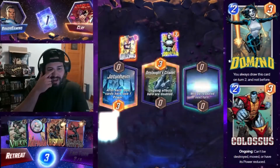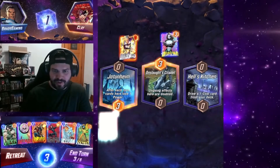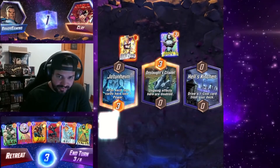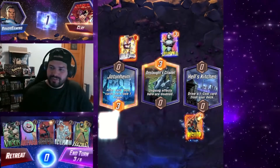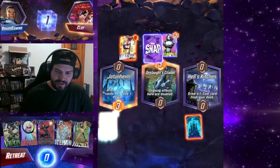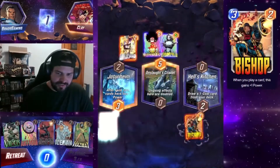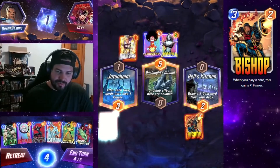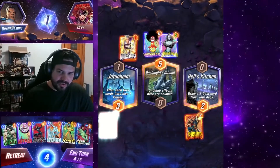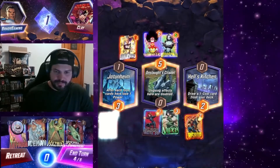We see Onslaught Citadel comes down for the middle location, and now Hell's Kitchen is the final one on the right-hand side. So we got a couple options, and the obvious one is going to be Bishop, being that it's turn three and we have a lot of small minions in this deck. The highest cost is three. So the top three cards for the high end are Bishop, Wolfsbane, and Swordmaster.